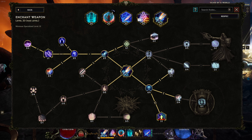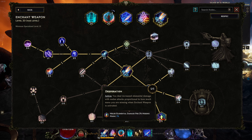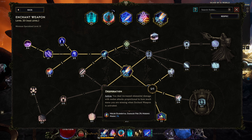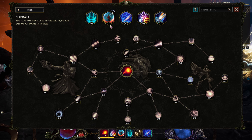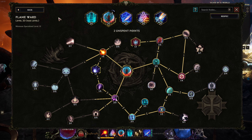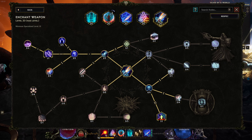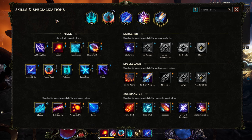In order to replace it with something else, I need to get rid of all the points there. There is a respec button at the top right corner — click it and it gives you two options: one is to remove points individually, and the other is to remove all points and get rid of this specific skill from the skill toolbar entirely.